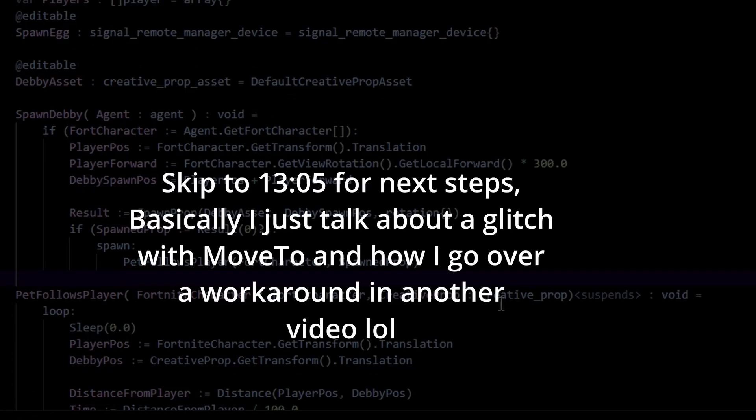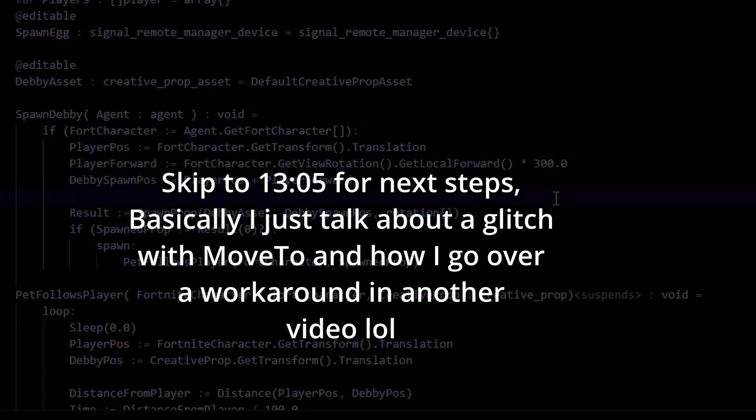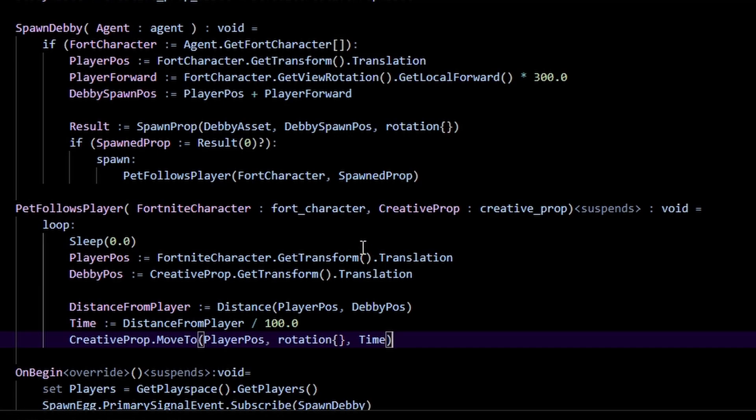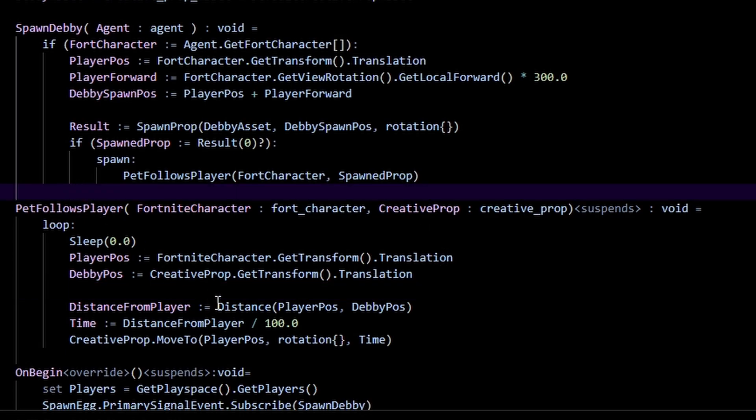Before you go crazy spawning pets — you can skip this part if you want — there's a known glitch with 'move_to' that makes the moving object kind of teleport and look a little jarring. There's a workaround I can make a separate video on, but here we're just using the standard 'move_to' function, which will suffice for now. Welcome to the post-credits scene!